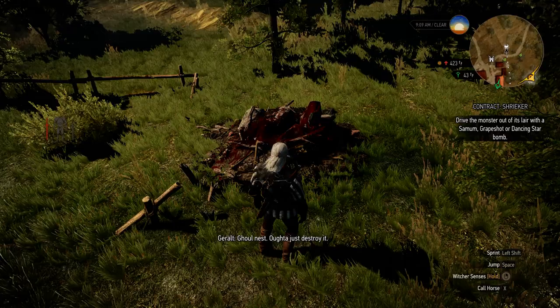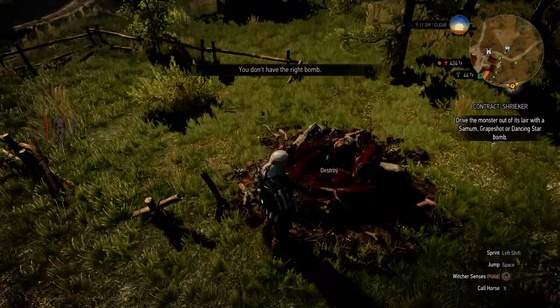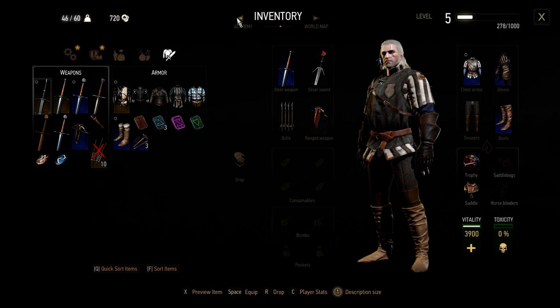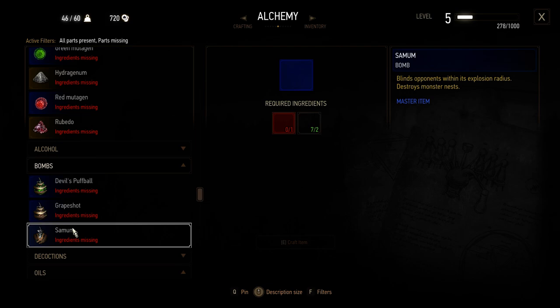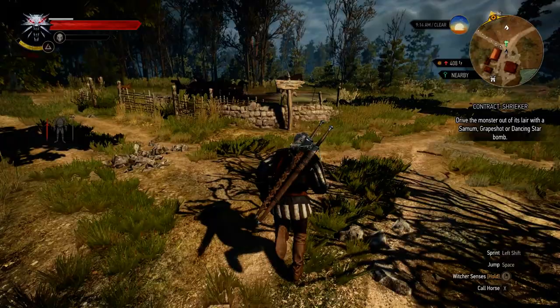We have all probably been in the same situation: you defeat the monsters, you find the monster nest, and then you discover you don't have the bomb for the destruction of the monster nest — because you don't have the ingredients. Let's go to alchemy bombs. No necessary ingredients for the bombs needed to destroy the nest. Well, I think I found the solution.